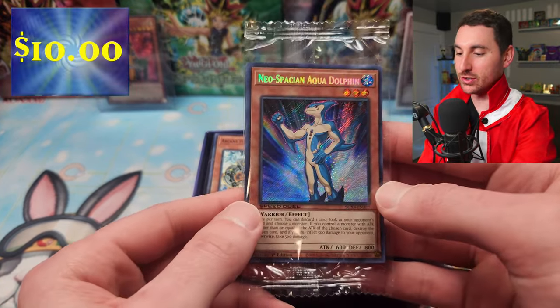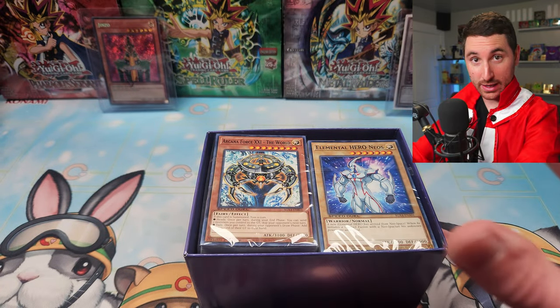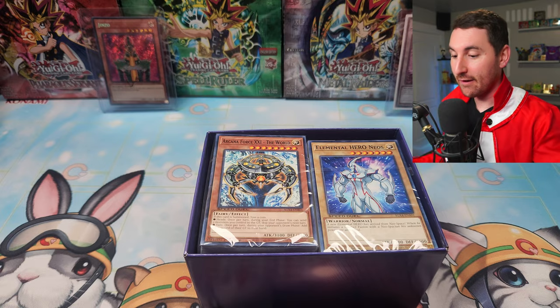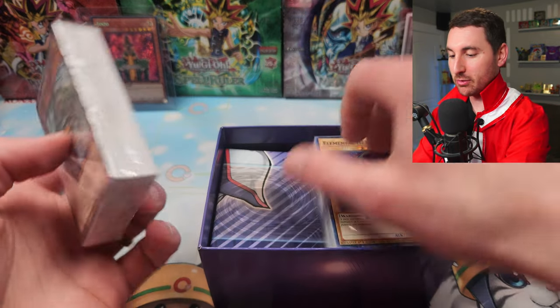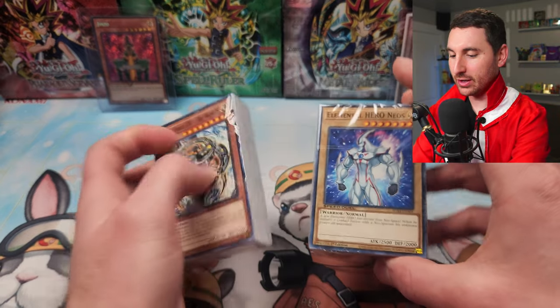We got a lot of Neos cards too — there's like Alias, Aqua Dolphin, there's Neospatian Grammol, so we'll save those for later. Let's get into our mini decks first here. So there's going to be four decks in here, and then the mat. We'll put that off to the side and let's take a look.